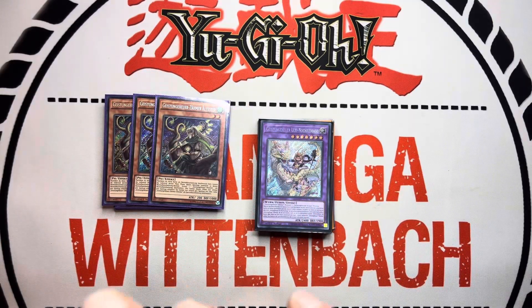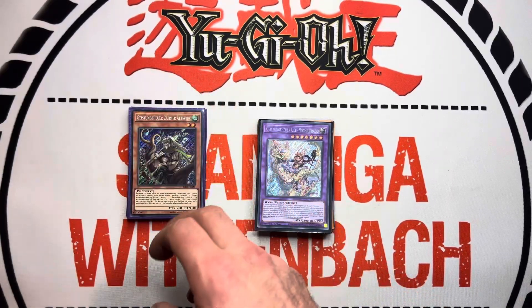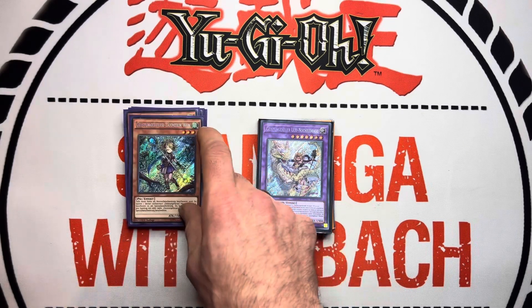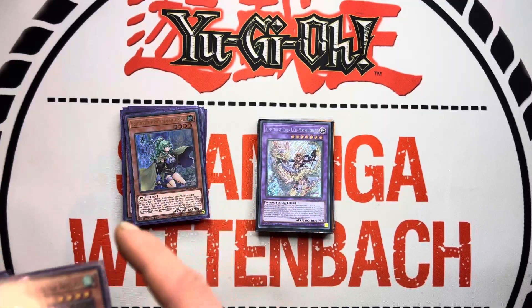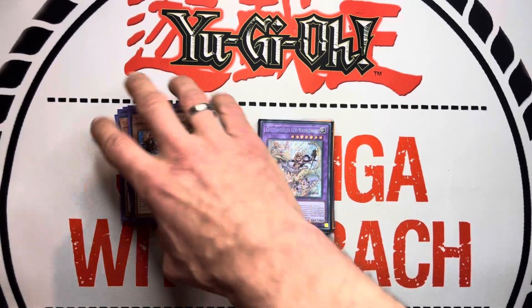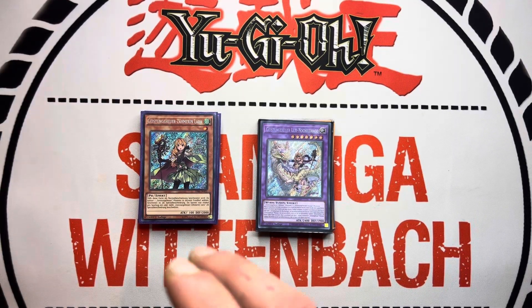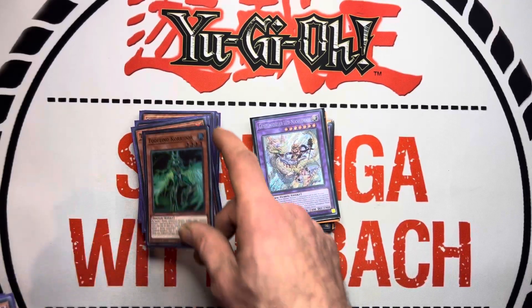For the old school cards we play triple Elder — this gives you another normal summon and sometimes it turns awkward hands into full combo when you have enough names but not the good ones. That's it for the Ritual Beast monsters.